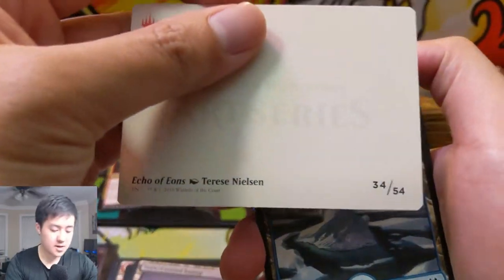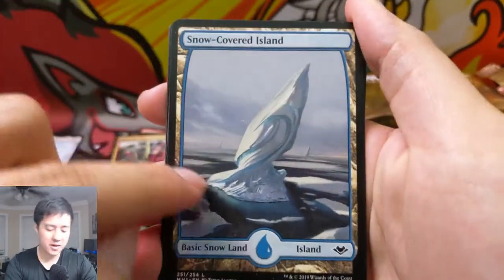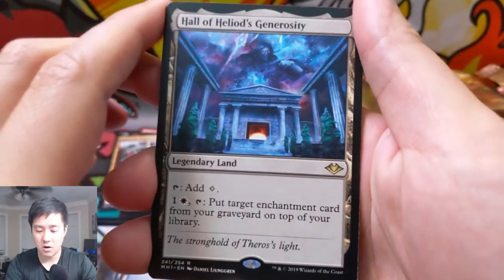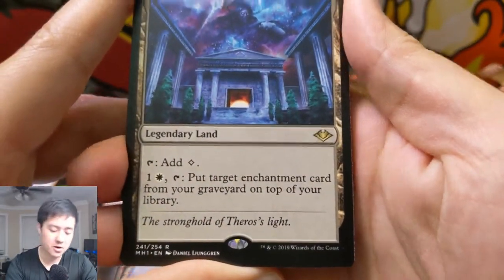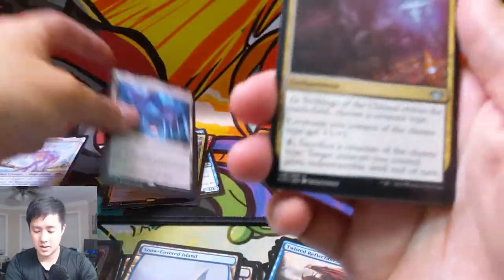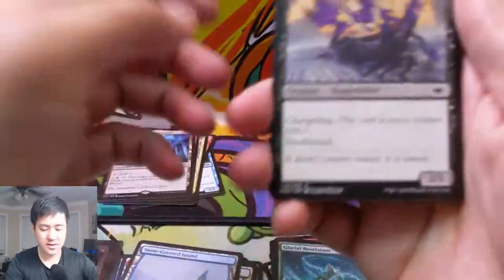Echo of Eons, snow covered — I do like this, although it almost looks like more of a Melon thing. And then Hall of Heliod's Generosity: put target enchantment card from a graveyard on top of the library. All right, where are all those horizon lands?